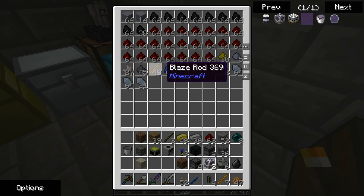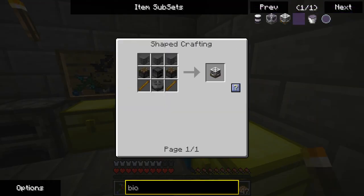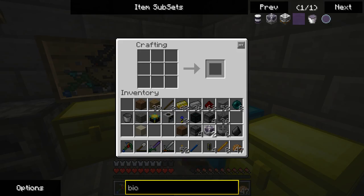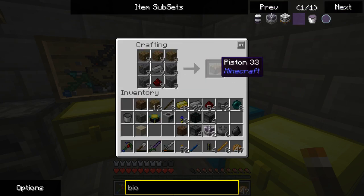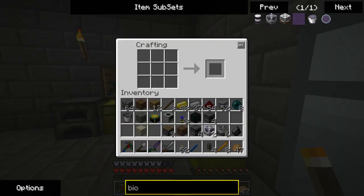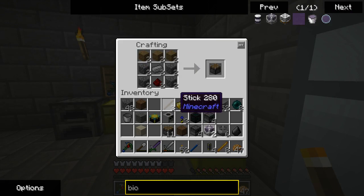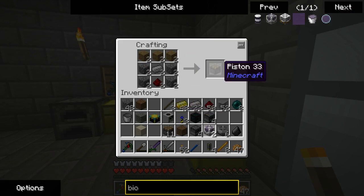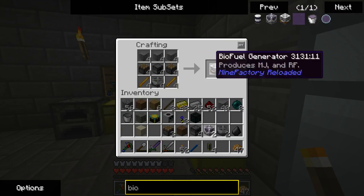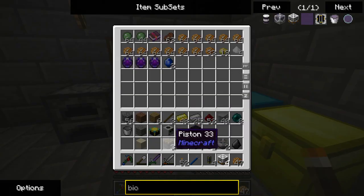Making four of these... I need pistons. I have everything for four of them. One, two, three, four, five — oh, I'm missing stone. I made more pistons than I need, but it never hurts to have too many pistons. I'll just put the extra pistons in here along with the furnaces and use them eventually.